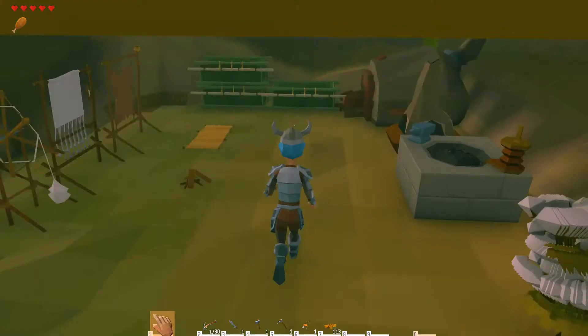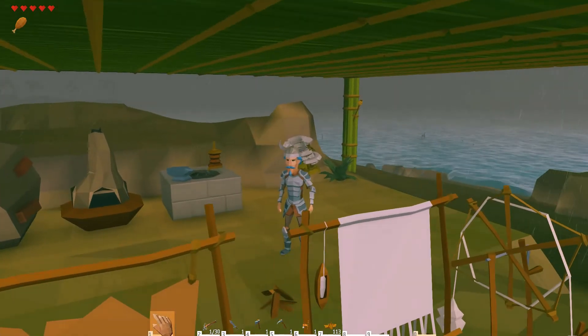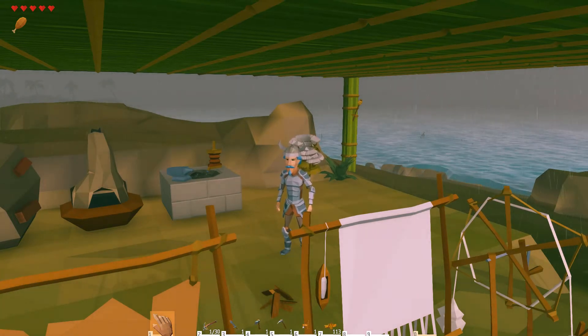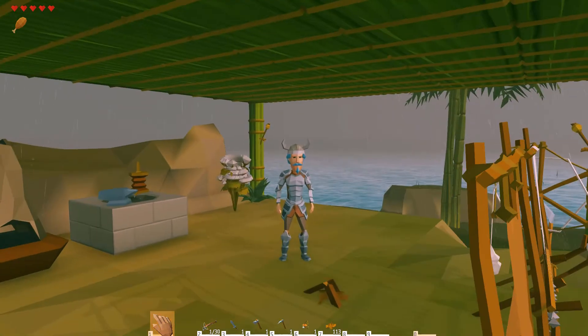I did use some of my iron - got myself some iron armor. To forge the iron armor, you can forge a helmet and boots with just iron ingots, but you actually need one piece of cloth for each of the pants and the iron chest armor.